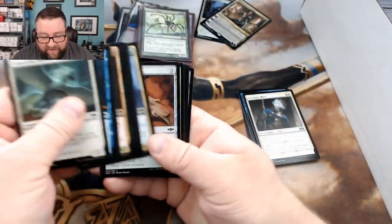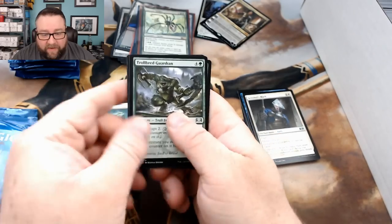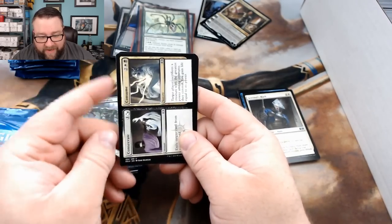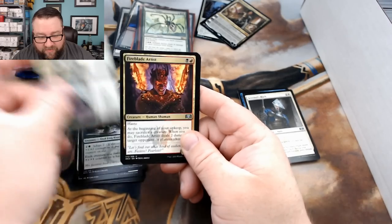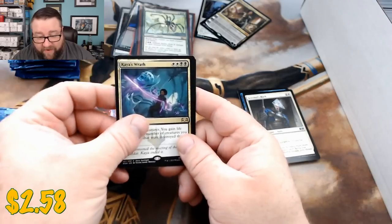Alright, let's see what else we got here. We got a Trollbred Guardian, we got a Consecrate and Consume, Fire Blade Artist, and a Kaia's Wrath. Alright, got this to go with Kaia. Not too shabby.